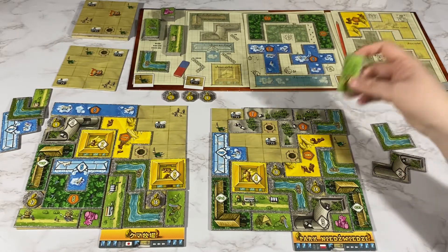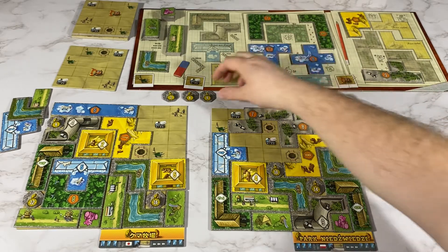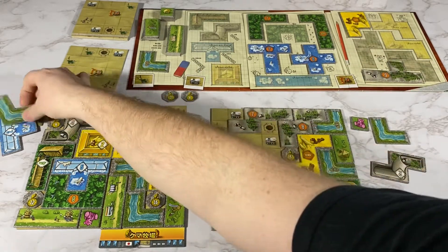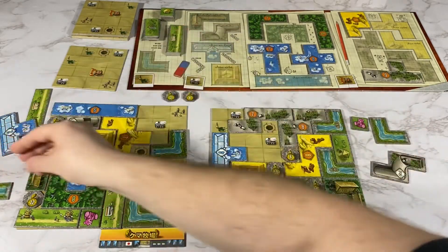I am going to place this one here to get a green piece and a bear statue. My opponent will put this one here for a green piece. I am going to place this one here for a green piece as well.